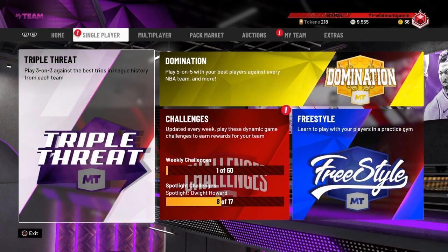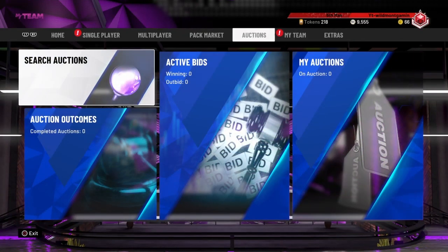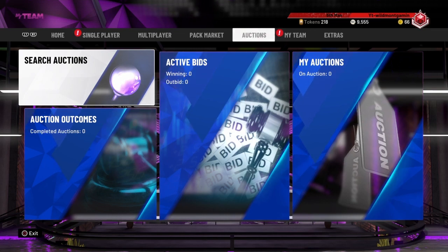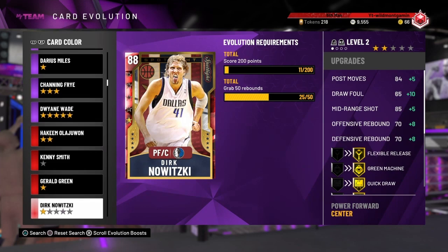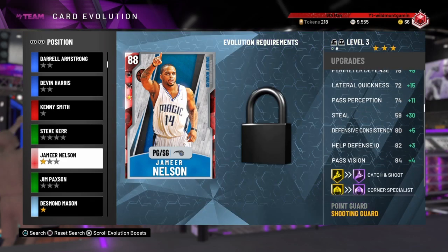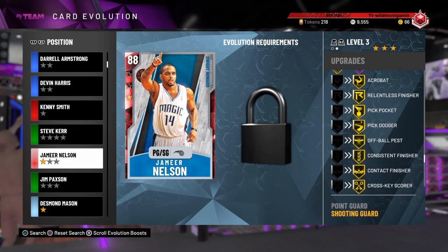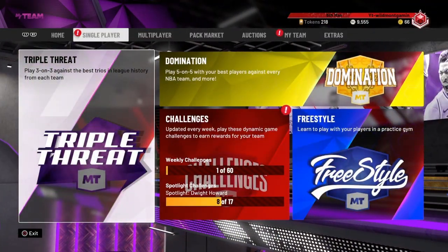Let's hop right into it. These spotlight challenges are way easier than some of the other ones, and they're also cheaper. That James Harden is going for like 200K now, but he was going for like 100K yesterday — around 100K to 175K range. I got Miles for like 120K. Also, I want you guys to try to evolve this Jameer Nelson, because when he gets his stats up, this card is probably going to be one of the best point guards in the game. He gets all the shooting badges on gold, two of them on Hall of Fame — catch and shoot, corner specialist — all the slashing badges, and unpluckable Hall of Fame. The resale value on this card is going to be insane; you're probably going to be able to sell it for like 200K.